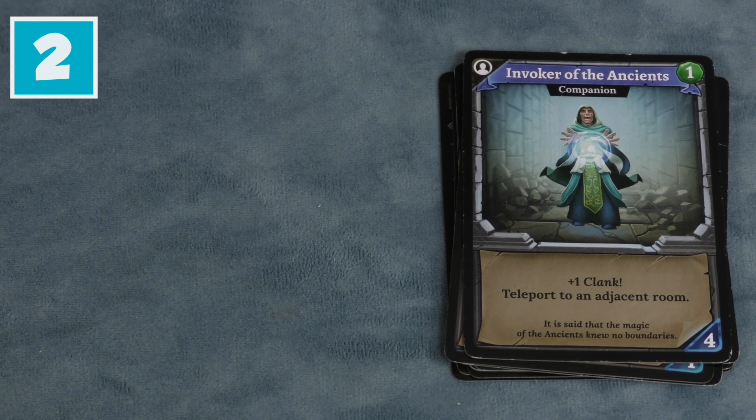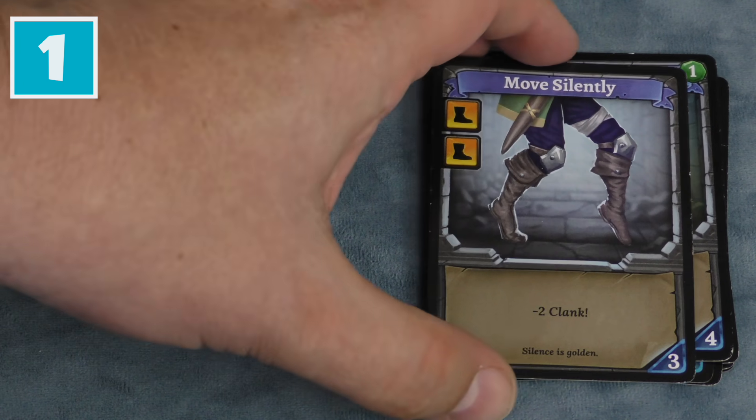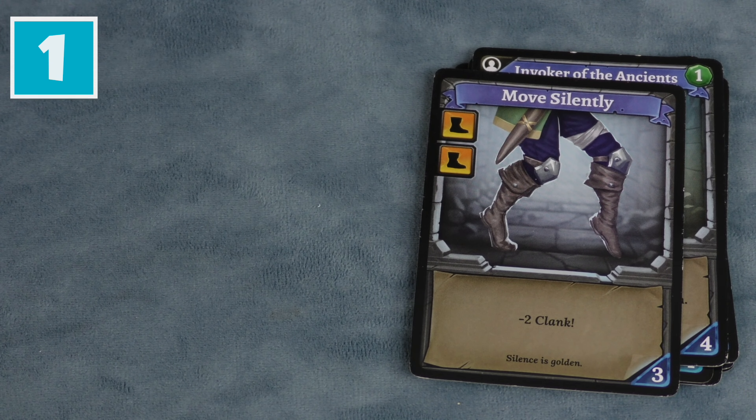I love the teleport action and that's why it's my number two. My number one favorite card from Clank is the simple Move Silently: two movement, minus two Clank. So great. Throughout this list I said I don't mind the extra Clank from cards, and that's true to some degree — but if I can get that extra Clank and then have Move Silently, it balances out amazingly and I'm running through the dungeon like a demon. That's my number one card: Move Silently.